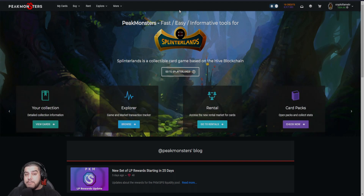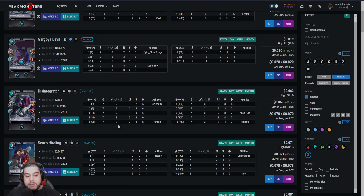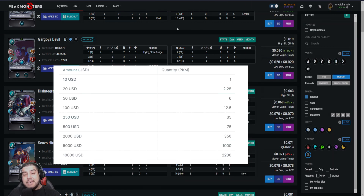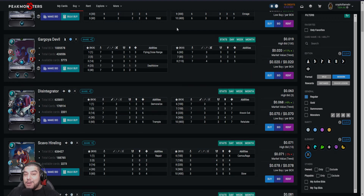Now we can select the cards which we know are the most undervalued — I'm going to also select Modern here — and we can either put bids on them or make bulk purchases. We're going to want to make sure that some of these cards we've chosen have specific abilities like Sneak, Opportunity, Scattershot, and things like that, which we know will be used in these upcoming changes. Also note from this table that we're going to receive more PKM tokens by purchasing cards in bulk rather than putting bids through, but if you can scoop up some cards with low bids, definitely go for that option instead.